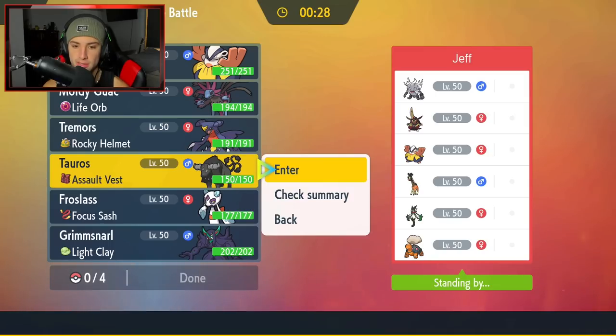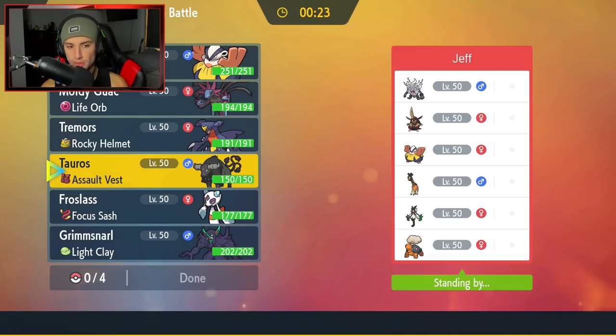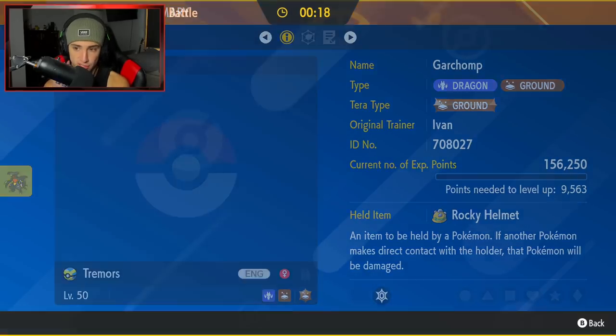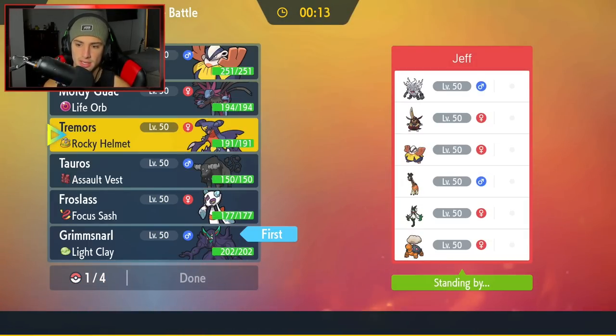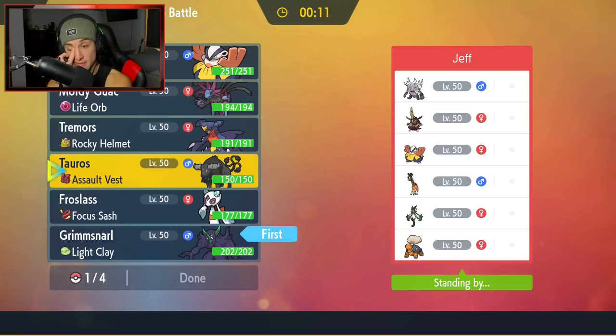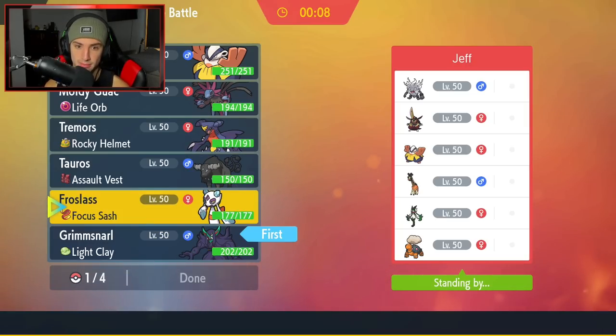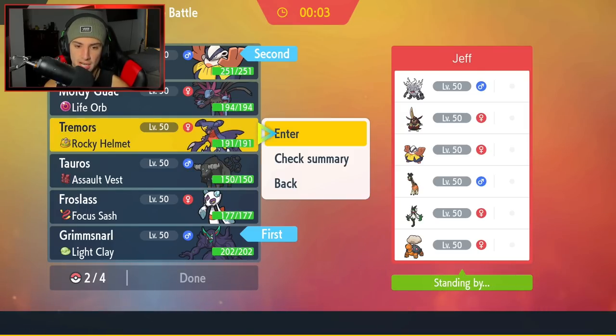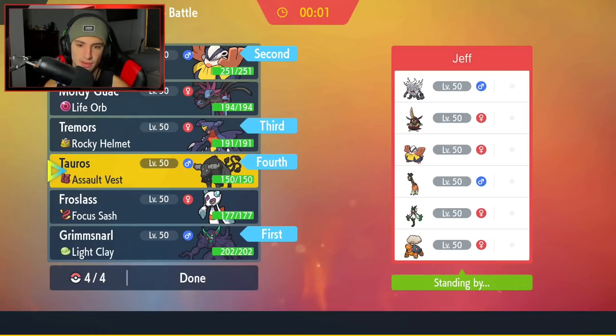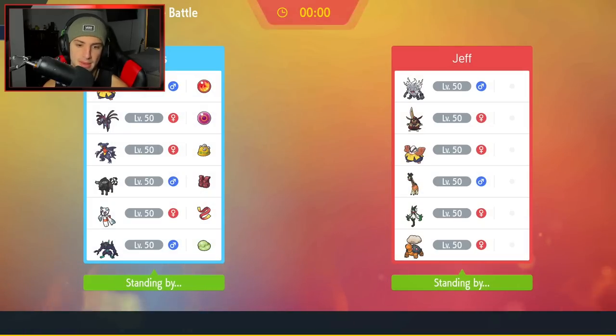I'm going to go Grimmsnarl here to waste out some turns. I could Fake Out, but we can't Fake Out the Frigure — that would be a problem. I'm going to bring Garchomp and have Tauros ready. Actually we didn't get to pick the team in time — maybe I got Frostlass in there for Destiny Bond. We'll see how this one plays out.